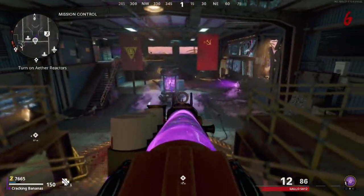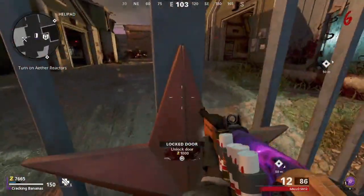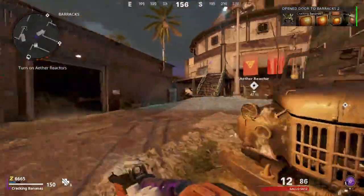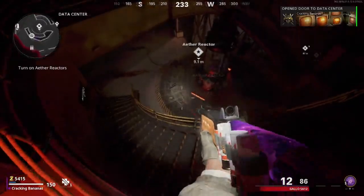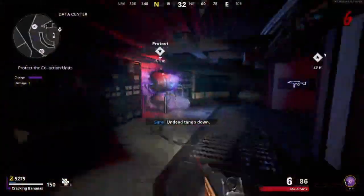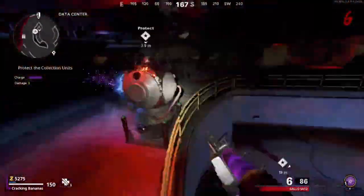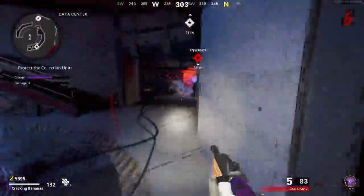The next step is that you have to go to the next Aether Generator — there will be three to activate in total. The next one we'll be going to is the one in the data center. Make your way over here, and once you are here, activate the Aether Generator. Same as before, kill zombies to charge it up. Note that if the damage becomes too much, the lockdown step will fail and you will have to do it again.